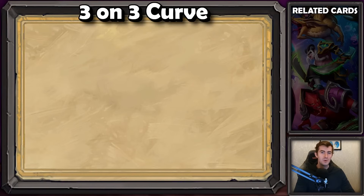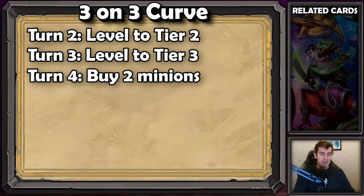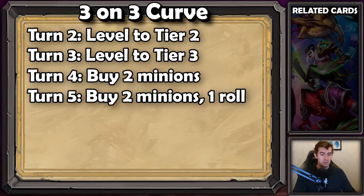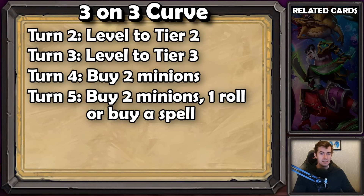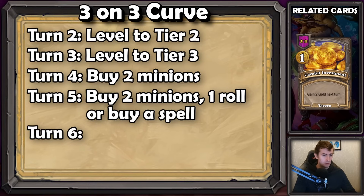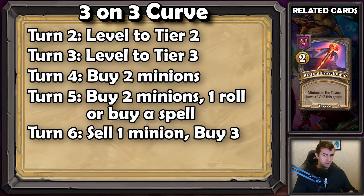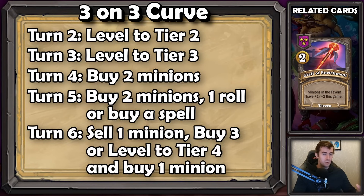Three on three: this is where you're going to level on turn two and then again on turn three — tier three on turn three, hence the name. Turn four, you're going to buy two units, preferably two three-drops. Turn five, you're going to have one extra gold, so you can buy, roll, buy or roll, buy, buy — or you can have a really good spell in your shop that you want to buy, like an overconfidence or a careful investment. Then on the eight gold turn, you'll have a decision whether to stay on tier three and buy three really good three-drops where you sell one unit, or level to tier four and buy one unit.